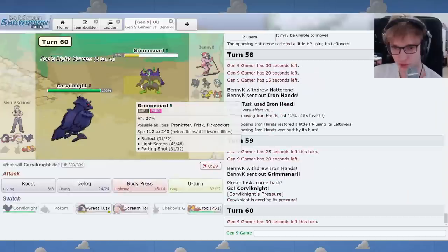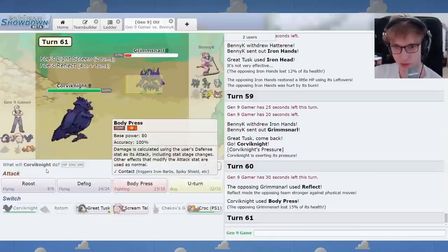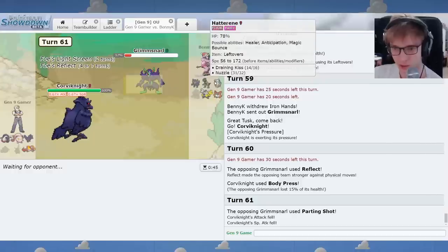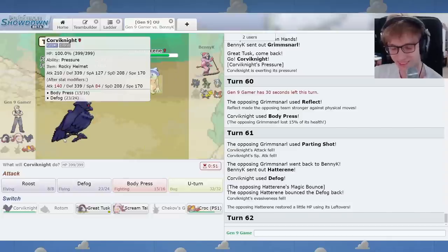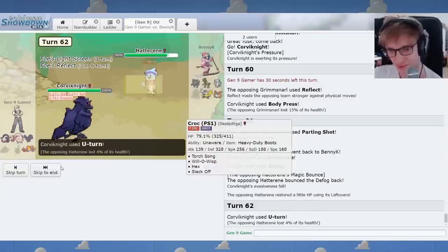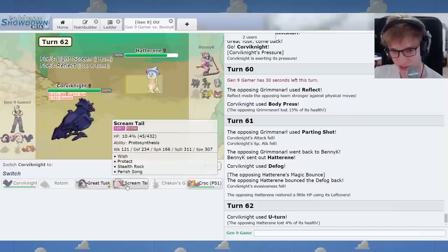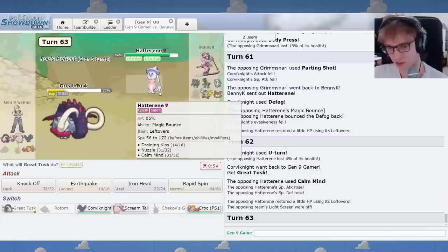I'll use Corviknight on this. Okay, this is fine. I can Body Press. I'll use Defog to get rid of the screens I guess. Oh, it bounces back. True, that's pretty true. My bad on that one — I forgot about that. A little interaction. Are you going to Nuzzle again? Or Mystical Fire this time? Calm Mind this time. And his last move, Mystical Fire. If last move is Mystical Fire, you've got a shot.